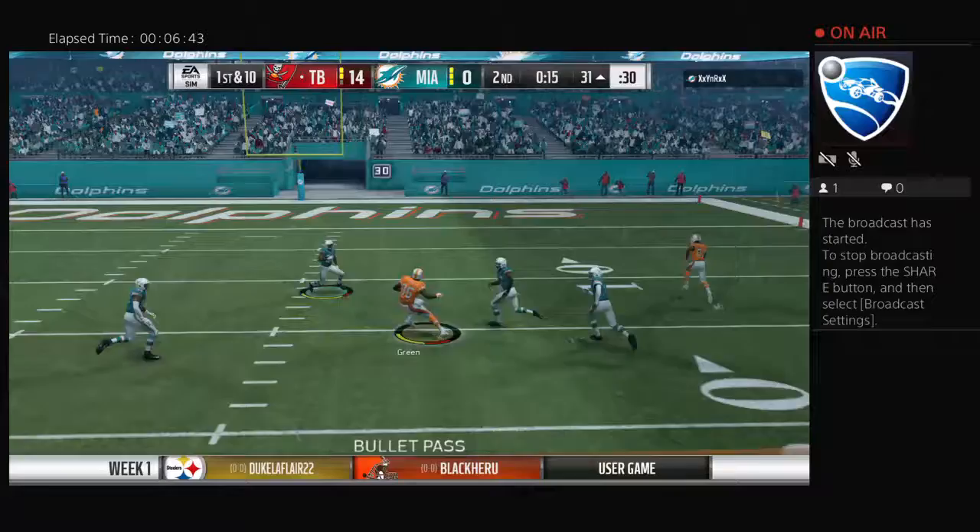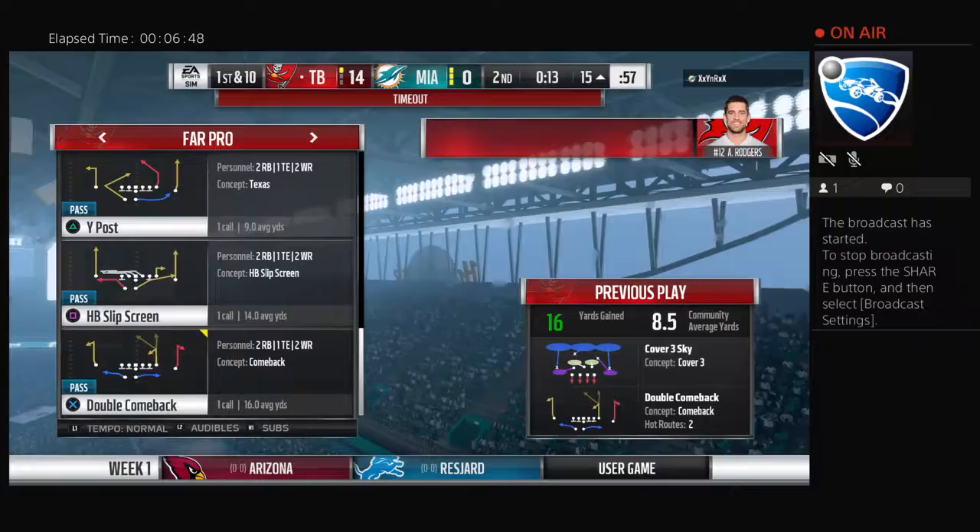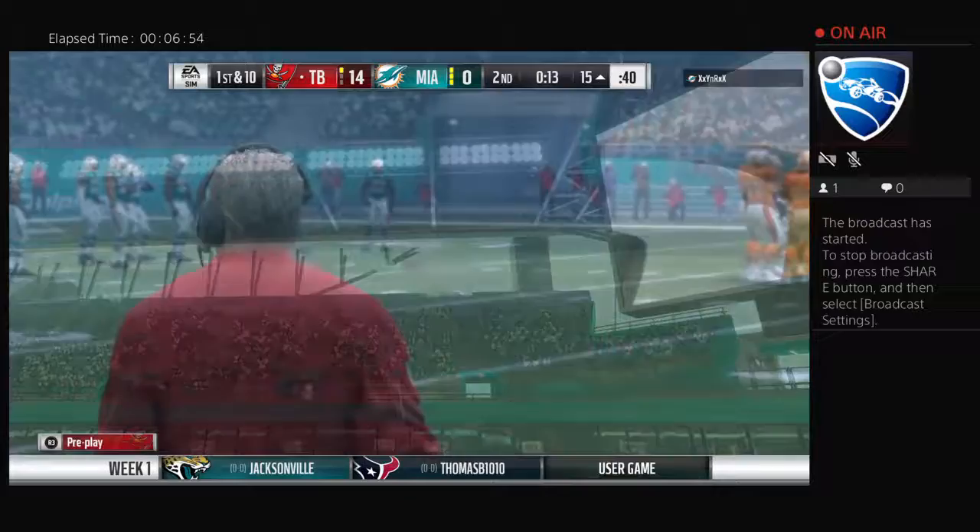Rodgers now on first down — it's caught over the middle by the tight end Green. We won't see another play on first down; we're going to get a timeout instead, stopping it with 13 seconds to play in the first half. And this seemingly endless drive continues.